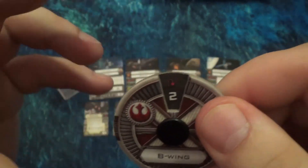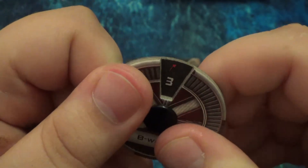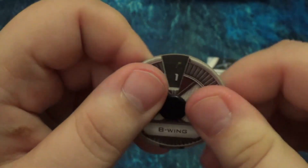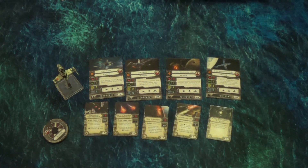The B-Wing has a very unique ability: a 2K-turn, which is very, very agile. However, that's the only K-turn on the dial. The ones and twos are mostly green, but as you get into threes — bank threes and straight three — those start getting into stressing maneuvers. Straight four is a stress, and hard ones are stresses too. You're going to stress a lot flying the B-Wing. That's where Ibitsam's ability to reroll dice when stressed, the Fire Control System to get a target lock after attacking rather than using an action phase, and Advanced Sensors to do a barrel roll before a stressing move all come together — very synergistic with the B-Wing itself.